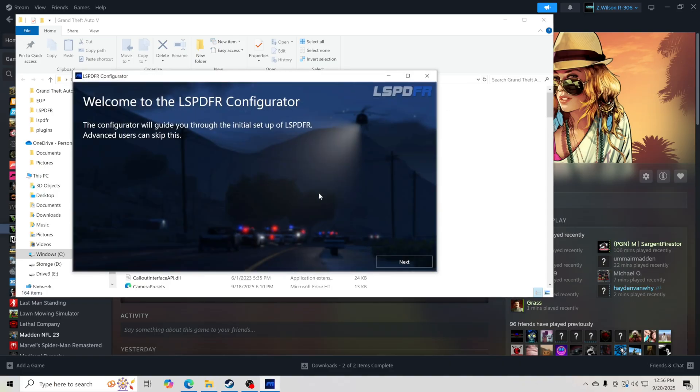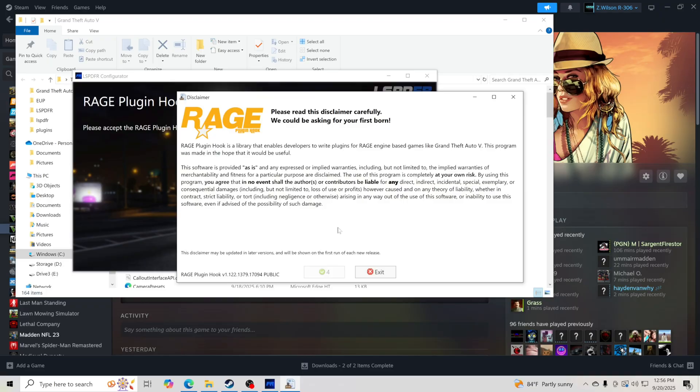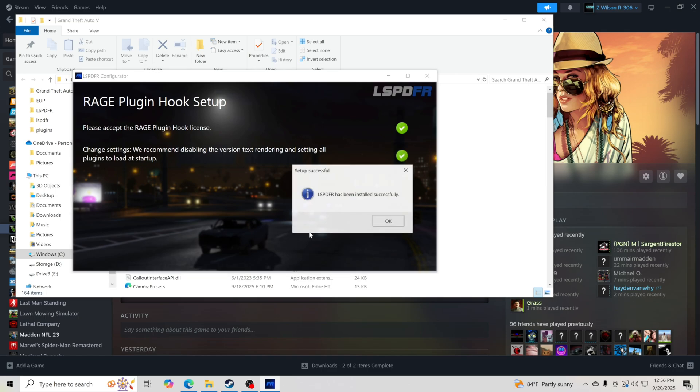Click Finish. Go to the Configurator, click Next, then Show License. It's going to pop up Rage Plugin Hook — click I Accept. Then click Do It For Me, and just like that, LSPDFR has been installed successfully. But we still have some more steps, so click OK.